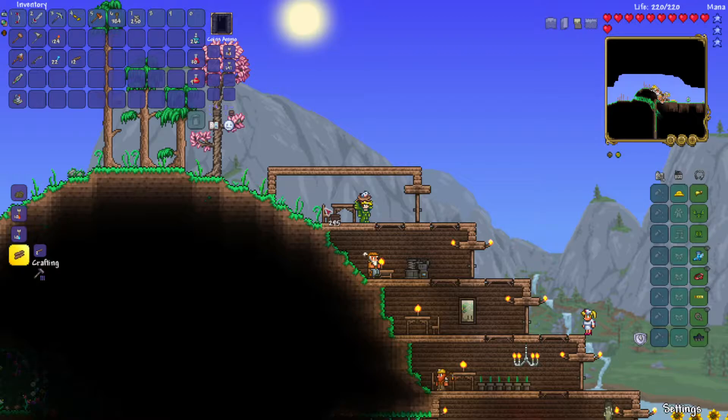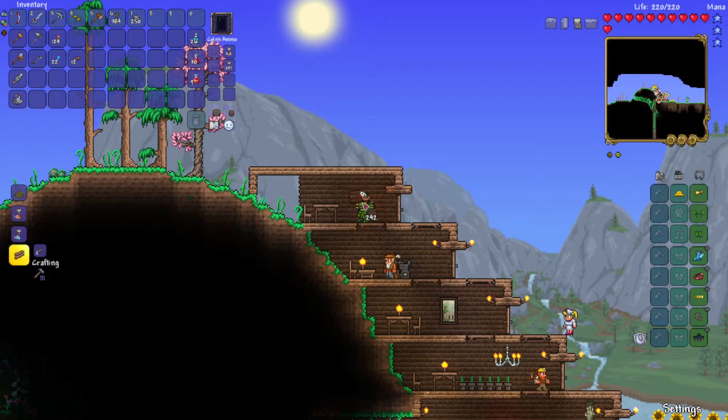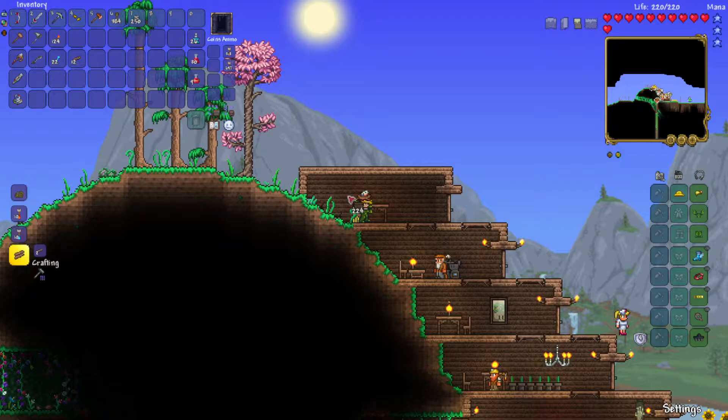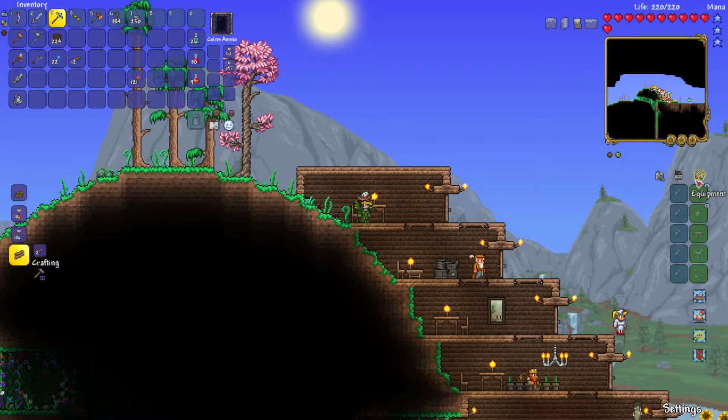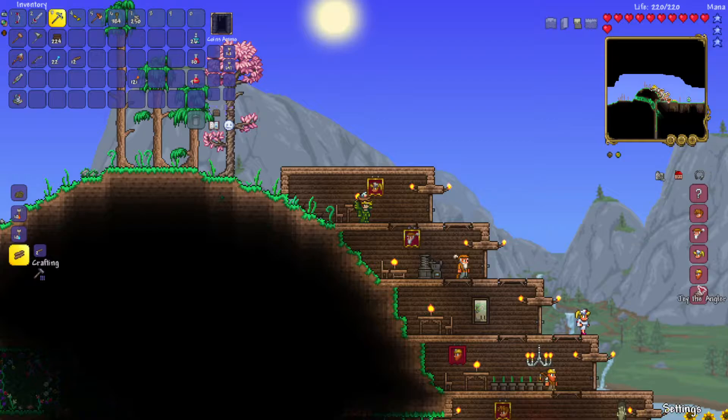I'm going to put the angler up here, or maybe I'll move our merchant up here and put the angler where the merchant is. Though honestly, it's a bit hard because I want the nurse to be kind of close to us, especially once we start doing boss battles, just so I can use her to heal up. But I also want the merchant close. I think I'll move the nurse here and move the demolitioner down so we can get all the same flags, and then I think that'll be good. We just need the angler to move in.